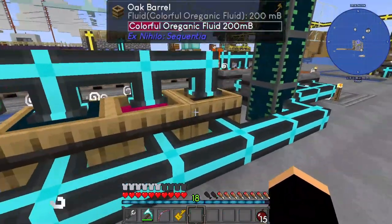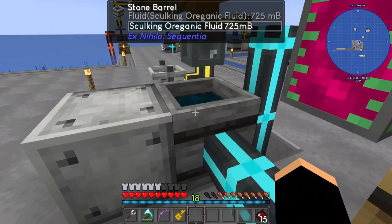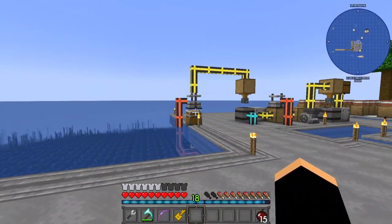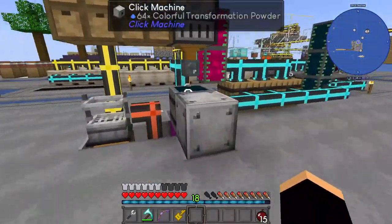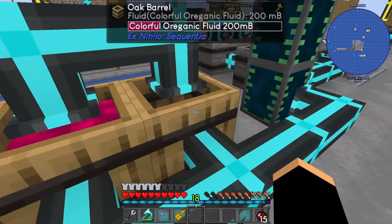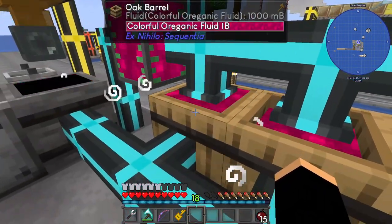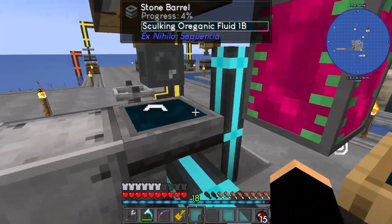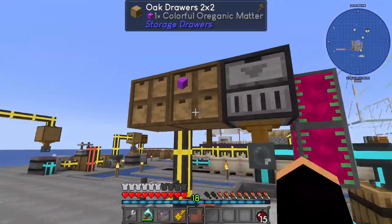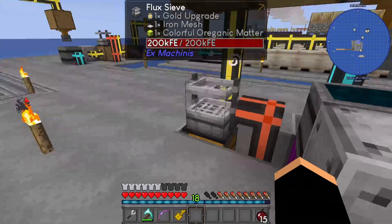I've altered this slightly as well. What was actually happening was we were pulling the colourful organic fluid straight into that stone barrel, and this was emptying because this process was going so fast and we had no colourful left over for the process up there. So instead of pulling out of these tanks, we pull the colourful out of these three barrels into here. So it slows that process down, which of course has the knock-on effect of that not processing as much — but it is what it is.